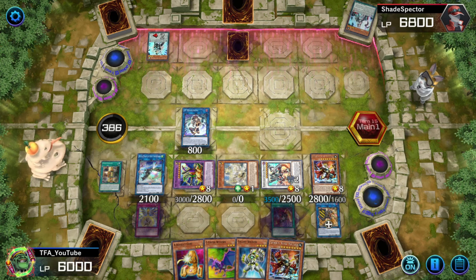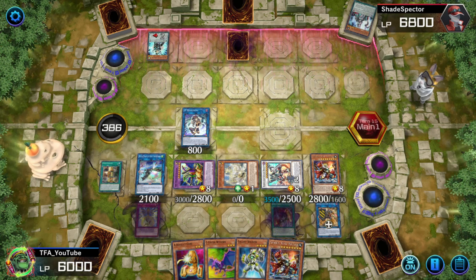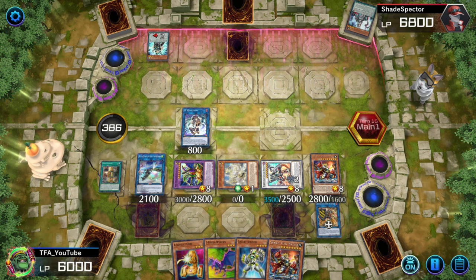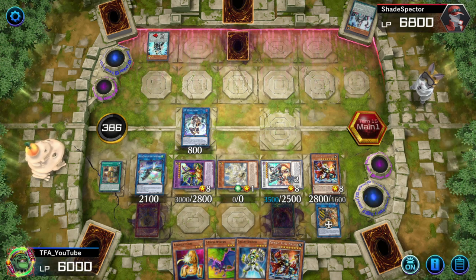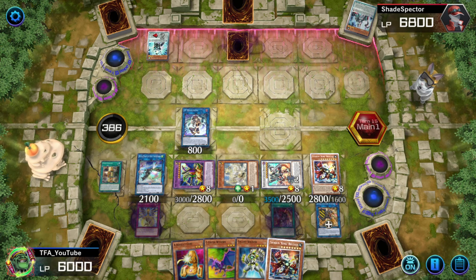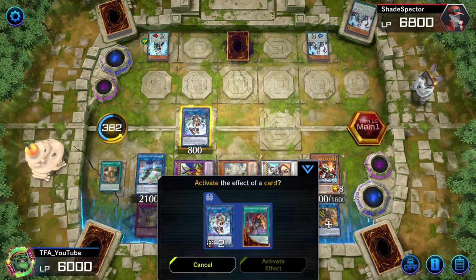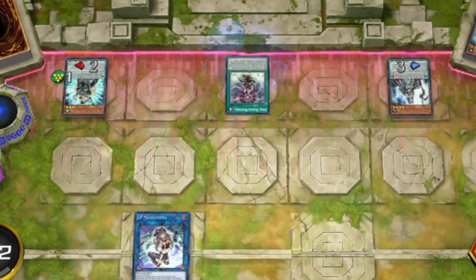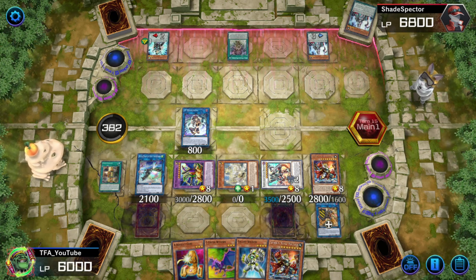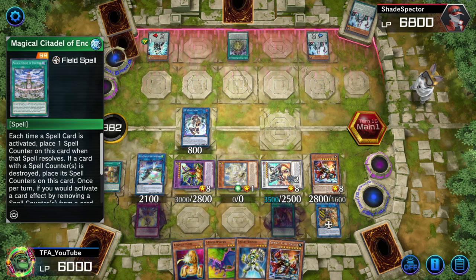This is a three-card combo into two to three negates, but you won't have any counters on your board. Essentially, if you have these cards in your starting hand of five, you use three cards along with two others to give you counters and more negates and extenders. Even if those two cards are bricks, you still have Abductor, Servant, and Spell Power Mastery to dig into your deck and reuse Abductor's effect. You activate Servant of Endymian first, activate your Abductor, give Servant a counter, then activate Spell Power Mastery.